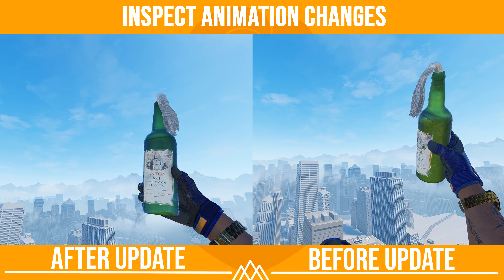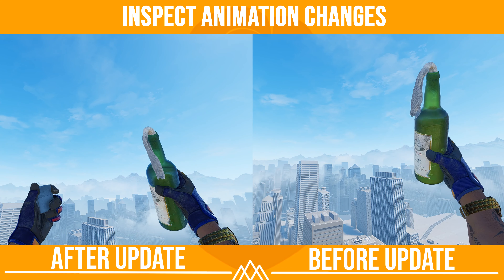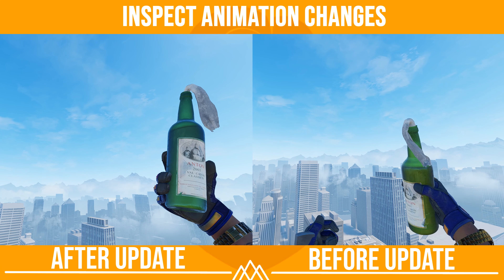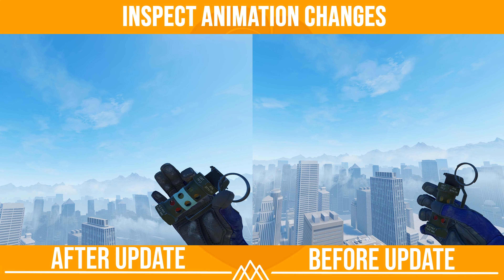Last night there was a patch for CS2 with no patch notes, but this is one of the things Valve changed. They thought players were getting a little too handsy with the Molotov, so it's no longer possible to bug inspect animations for grenades by using inspect plus reload.